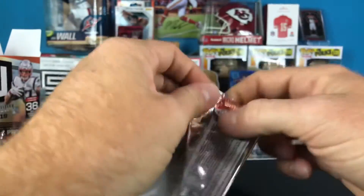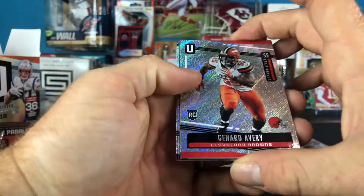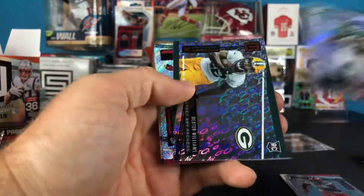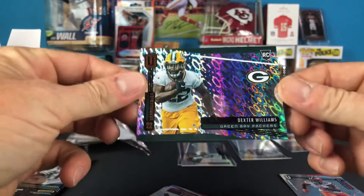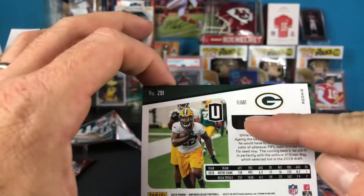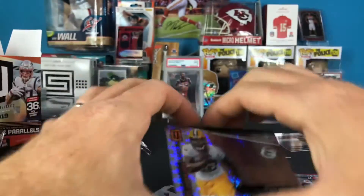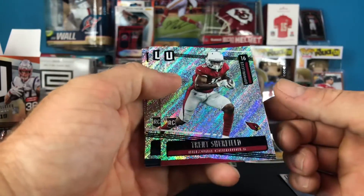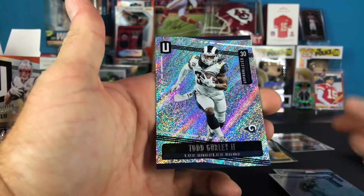Next to last pack here. Jannard Avery rookie card, Jamison Crowder. There is a Dexter Williams rookie card for the Green Bay Packers - that is a flight parallel, which has these little oval type circles on there, so that's really cool. Also a rookie card of Trent Shurfield, rookie card of Xavier Woods, and a Todd Gurley the Second.